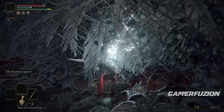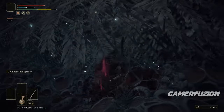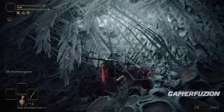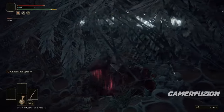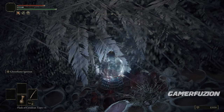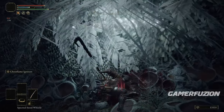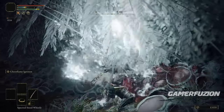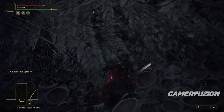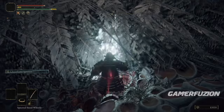After the RB follow-up swipe, switch to the torch and hit with RT — the hard hit — to stop the frost buildup on the dragon. Then start the cycle again: hold LT for the Death Poker special, do the RB swipe, and the bleed proc will start. Hit with the torch again to reset frost. Rinse and repeat. When your FP runs out, take an FP flask to restore it and keep going.